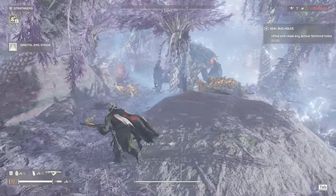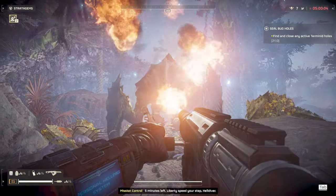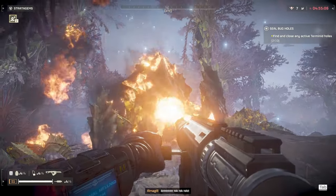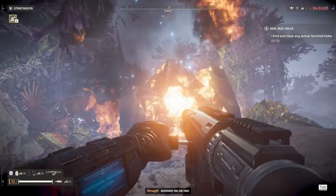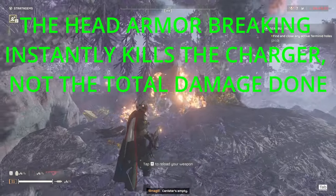Something I want to mention here is that the head is not actually a weak spot or a crit spot that deals increased damage. The head just now has less armor health, so weapons that deal heavy armor damage — which is separate from health damage — are able to destroy the head armor. And if you destroy the head armor on a charger or bio-titan, then it kills them instantly.